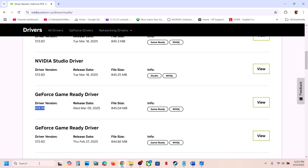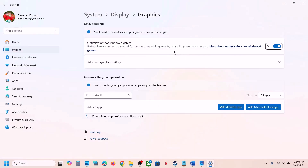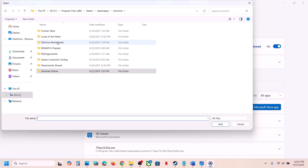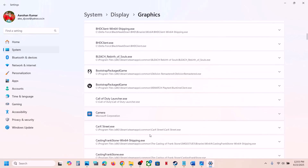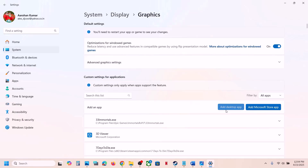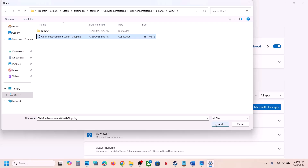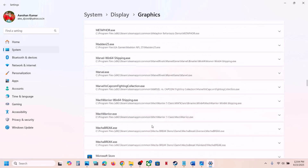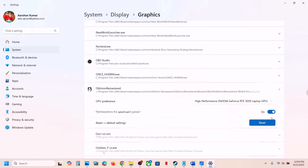Also make sure the game runs on your dedicated graphics card. Type Graphics Settings in the Windows search box, go to Graphics Settings, and click Add Desktop App. Navigate to the game installation folder, select the game exe file, and click Add. Once added, click on the game and select High Performance to use your dedicated GPU. Also click Add Desktop App again, open the Binaries, Win64 folder, select that exe file, add it, and set it to High Performance as well.